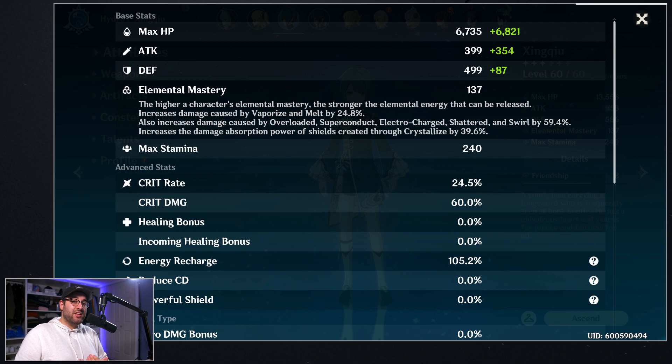If you're using any electro or anemo reactions, you're really going to want to prioritize elemental mastery because that's where you're going to be getting your bonuses. Whereas with melt and vaporize, you'll be getting bonuses from elsewhere, so you don't necessarily have to focus on elemental mastery for those builds.